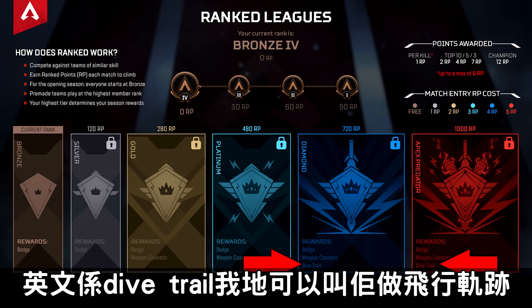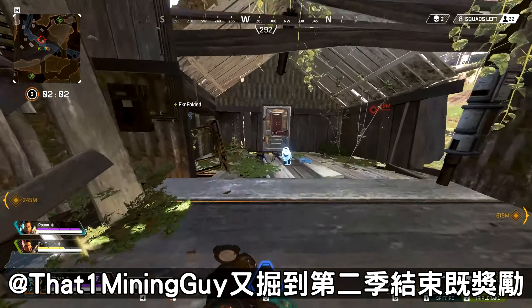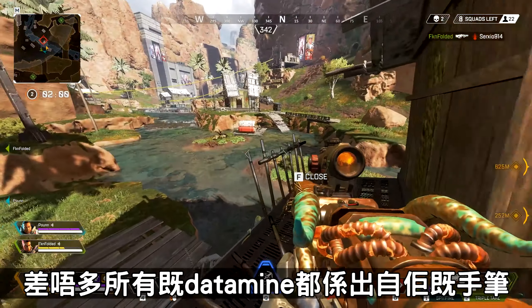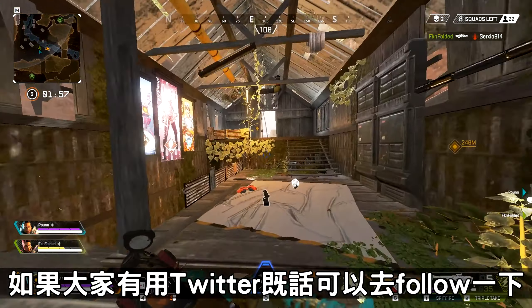The English name is Dive Trail — we call it the dive trail reward. In the past, an Apex dataminer posted a mining guide and the reward details finally came out. Almost all Apex statements are on Twitter — you can follow it there.